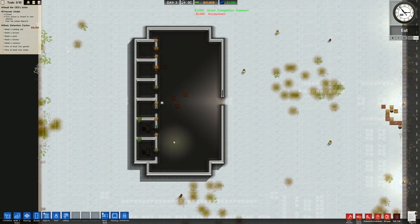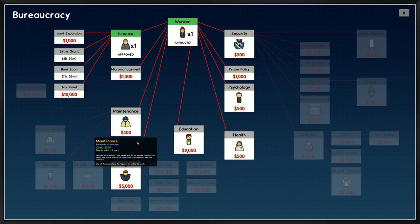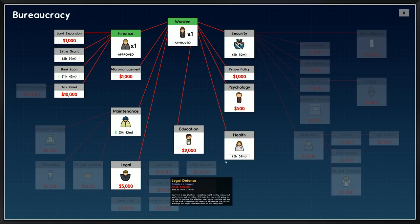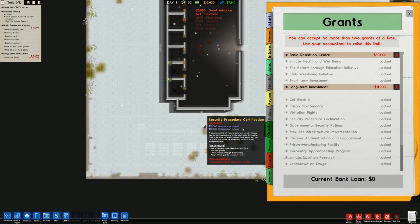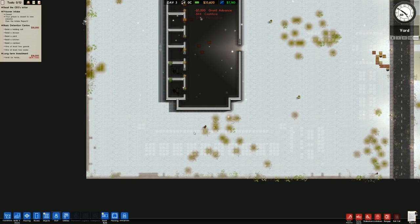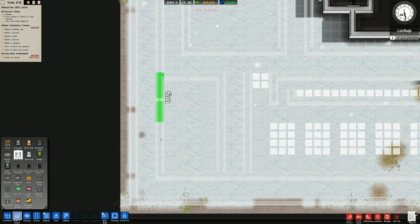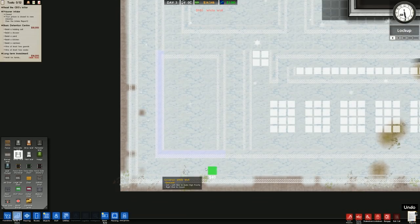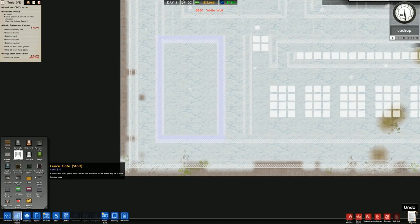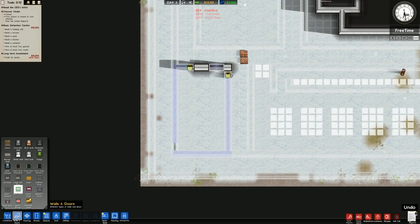There's the accountant — that means we now have that grant done. We'll go to bureaucracy and research the extra grant, bank loan, and with the warden we'll research maintenance, health and security, and psychology. We also have another grant: short and long-term investments — we'll go for the long-term because it takes longest to complete. Back to walls and doors, white walls, we'll place the entrance on this side with a staff door, which makes it a little bit more secure.